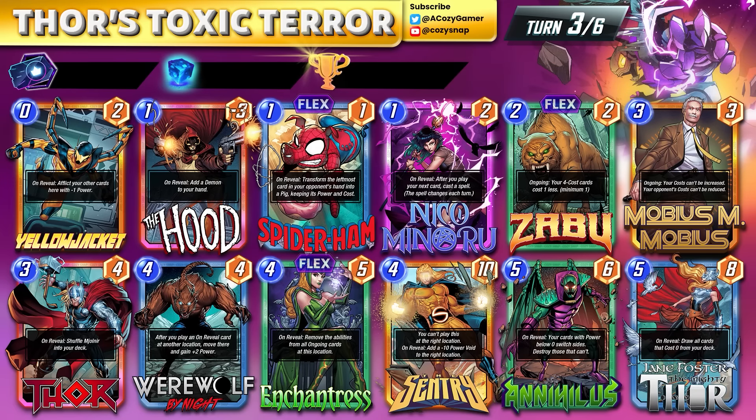Turn two you can do any of those turn-one plays or simply play Zabu to help you up for the later game. Turn three is where things get a little crazy. If you're clearly playing against a Zabu or Ravona deck, plop down Mobius right away. If you're playing against a destroy deck, you have a couple of turns before you have to play Mobius — just get it out before they can cheat death. You almost always want to play Thor by turn five if you have Jane.